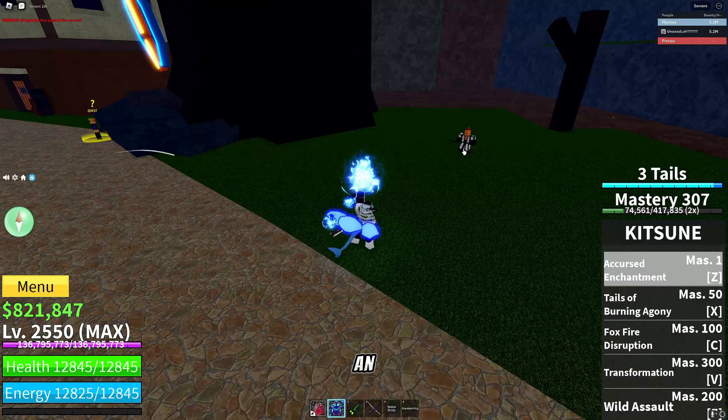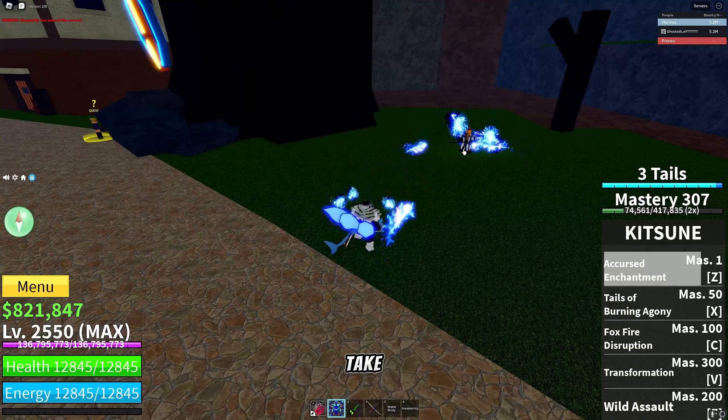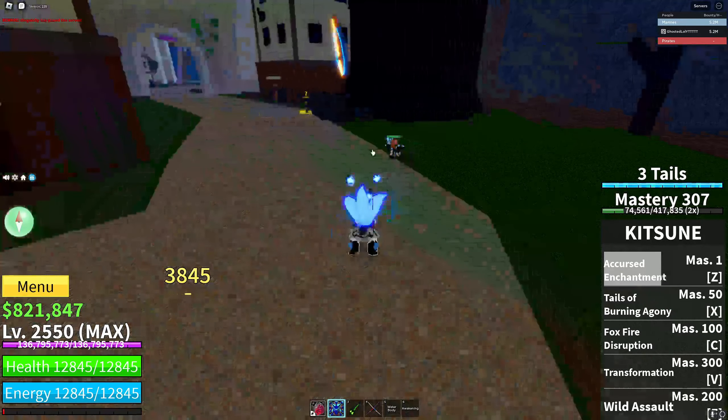The bar fills up by hitting abilities and just staying around. If you use an ability it'll take away some of the bar, but when you hit it, it'll go back. If you have 3 tails, then you can transform.